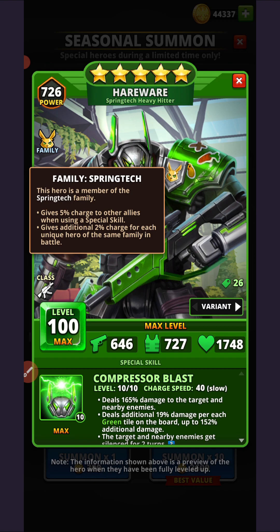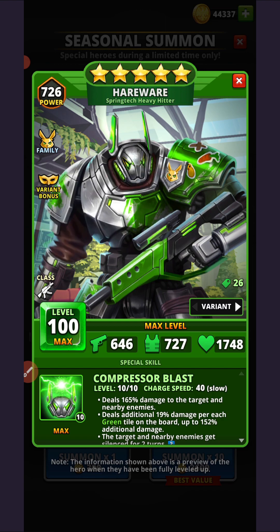A couple of things to note: it has to be unique heroes — you can't have two copies of Hairwear; it's got to be two different heroes like Hairwear with variant Pika or Hairwear with Bunny Hop. The bonus is a flat 2% — so it doesn't matter what the speed of the receiving hero is, they only get 2% charge from the family bonus. It is affected by in-game charge generation modifiers like variant bonuses, class emblems, and buffs, although the impact will be barely noticeable.